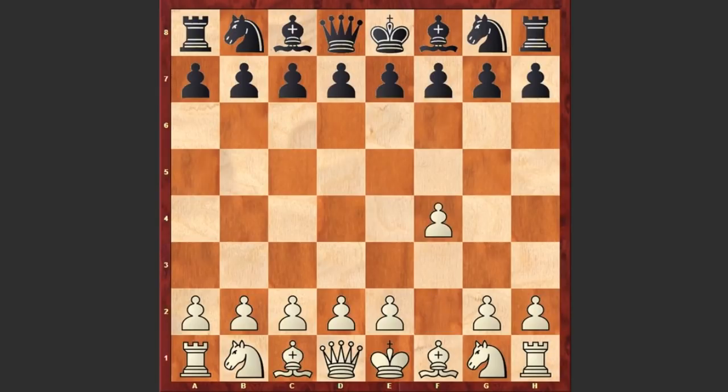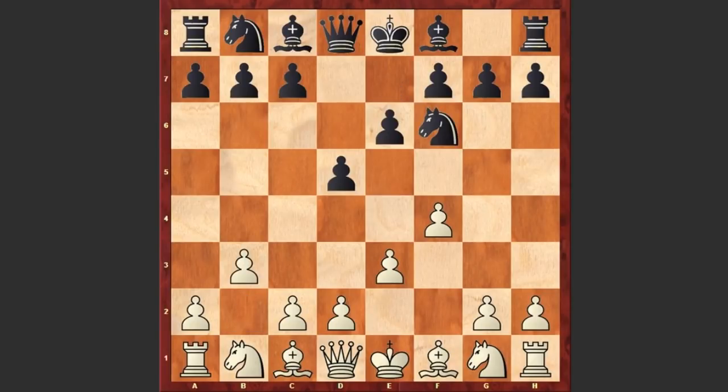Lasker started with f4, the Bird Opening: d5, e3, Nf6, b3, e6, Bb2, and Be7, placing the bishop on d6. Then playing c6, Qc7, Nd7 — preparing e5 is of course a better idea, but we see Be7 in the game.